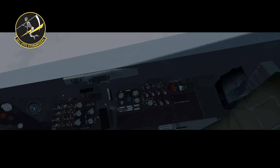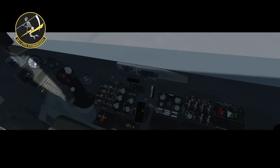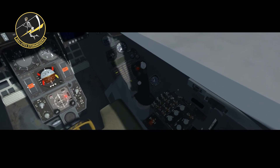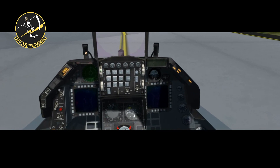Now go over to the right panel, set the INS knob to align and flip those 6 switches. There is another knob hidden here that you need to click, or simply use the key command. Set these four switches to the ON position and use your mouse scroll to increase the brightness on the heads-up display.